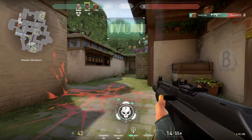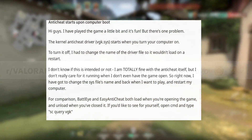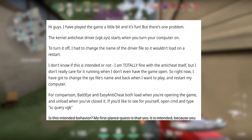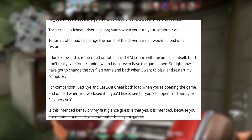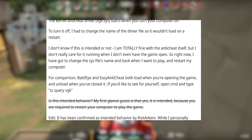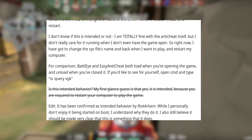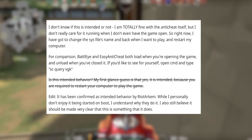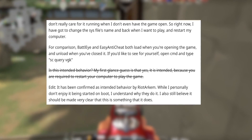So the reason why this gained so much traction and popularity is because of a post by Dolphin Whacker, which said: I have played the game a little bit and it's fun, but there's one problem. The kernel anti-cheat driver, vgk.sys, starts when you turn on your computer. To turn it off, I had to change the name of the driver file so it wouldn't load on restart. I don't know if this is intended or not. I am totally fine with the anti-cheat itself, but I don't really care for it running when I don't even have the game open. So right now I have to change the sys file's name and back when I want to play and restart my computer.